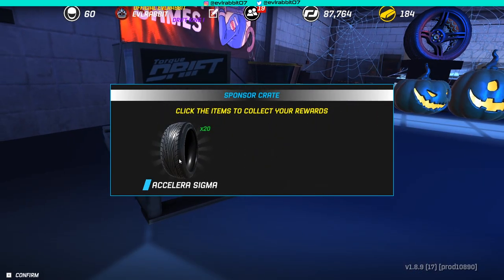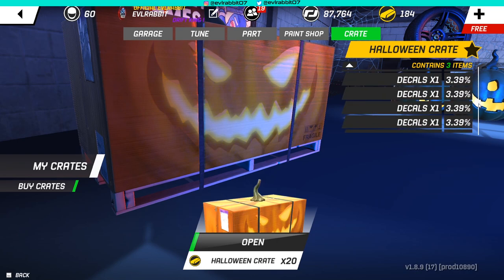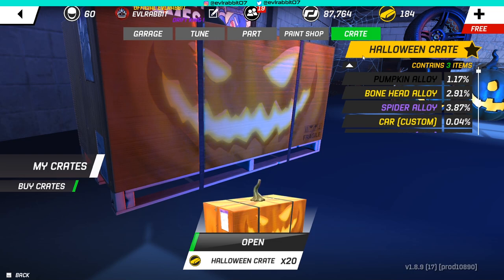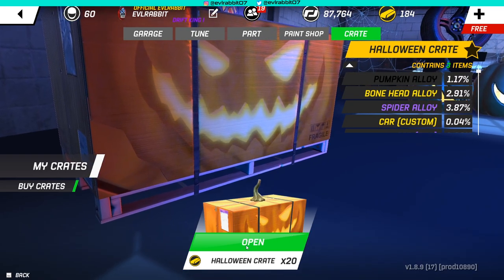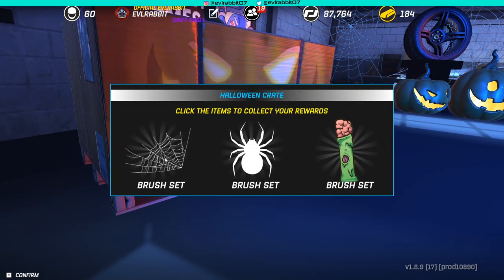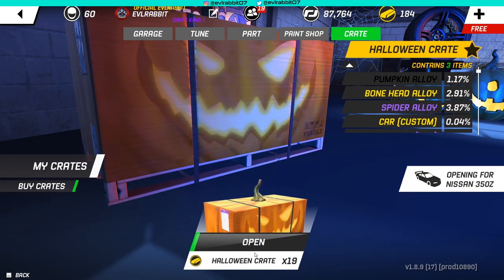We are trying to pull some of those special Halloween items. We're looking to get the pumpkin alloys, maybe the bonehead alloy, or spider alloys — because why not? We got a bunch of decals we could be getting too, since we're trying to get as many of the Halloween items as we can. Let's start opening up the first of our original 20. We did have that before, so I think we're going to get some money off that. No — we didn't have that web; we must have had a different size. Web, spider, and an eye.